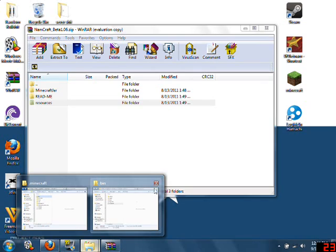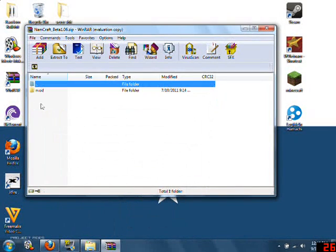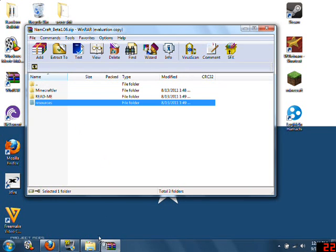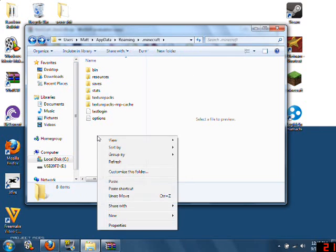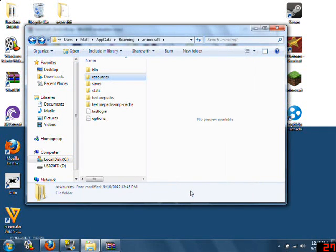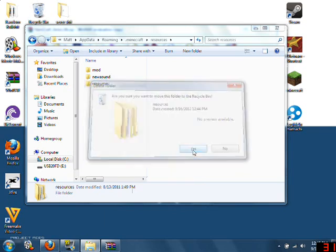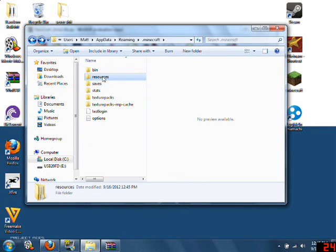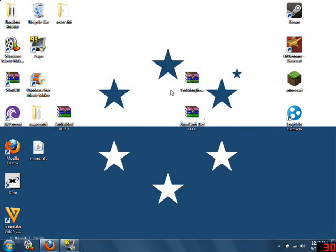Now you don't need that anymore — close it all. Resources means you've got to go back into your dot minecraft. Go into resources — where it says mod, I'll drop it in. I'm going to copy and just drop it in there. Paste it in here, yes I'd like to replace. Alright, so it's all in here — this is the mod. Drag and drop and replace this folder, so that's done. Other than that it should be in there. Too Many Items — you can put that in if you want.